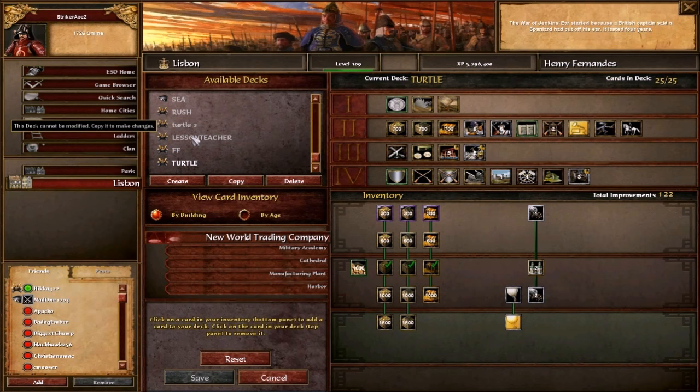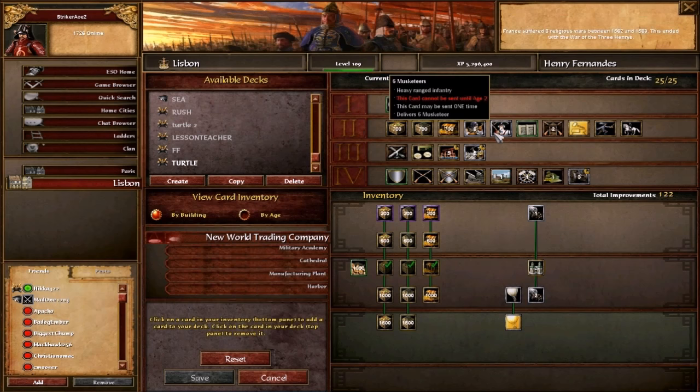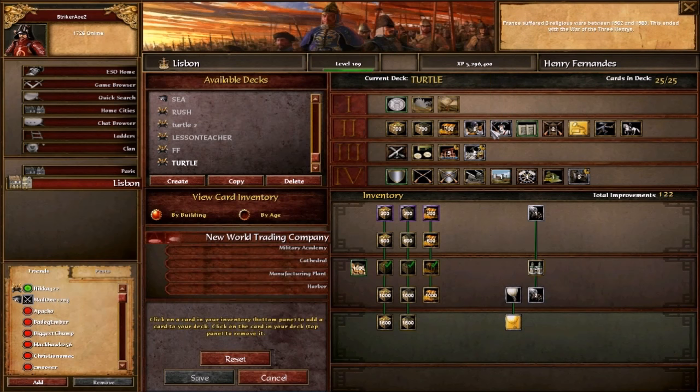For a Portuguese rush, you might want to save your first shipment in age 1 and then send in two military shipments in age 2. The Portuguese aren't the best at rushing, but that's a general approach — you can see that in my Portuguese rush video where I kind of did that. The Portuguese also have an extremely strong wall-producing card, so if you're turtling you'll probably want that in your deck too.